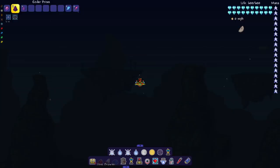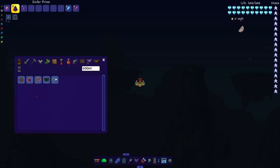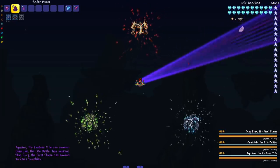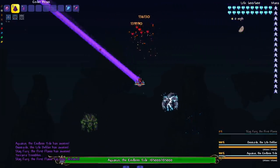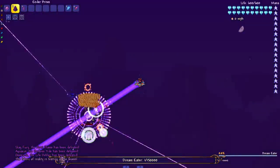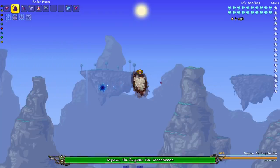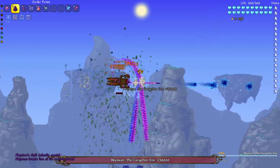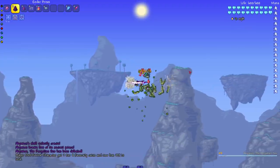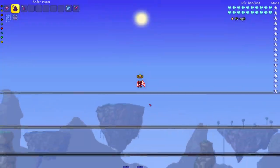Let's get to the modded bosses — making it nighttime to fight the Primordials from the Thorium mod, and also Abyssion. I'm about to hit them with the counterclockwise sweep — boom boom! They're all dead. Next up, Abyssion. He survived with one health — always a surprise. But if I position it differently, he wouldn't survive with one health.